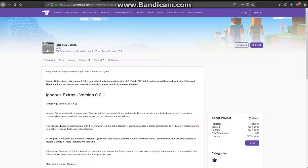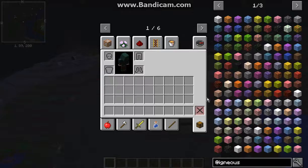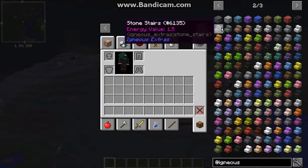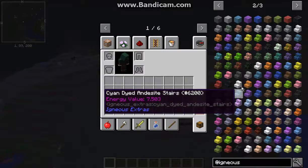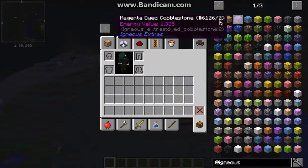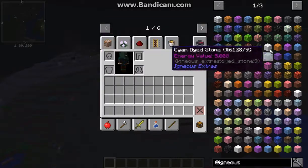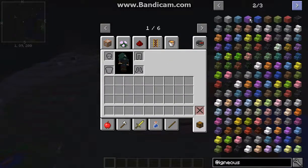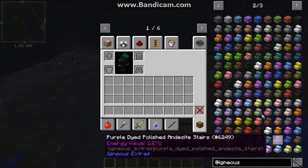A mod that adds stairs for those that don't have stairs for any of the types of stones, as well as makes all the different types of blocks — whether it be cobble, moss, stone, granite, diorite, andesite and their polished variations — be coloured.